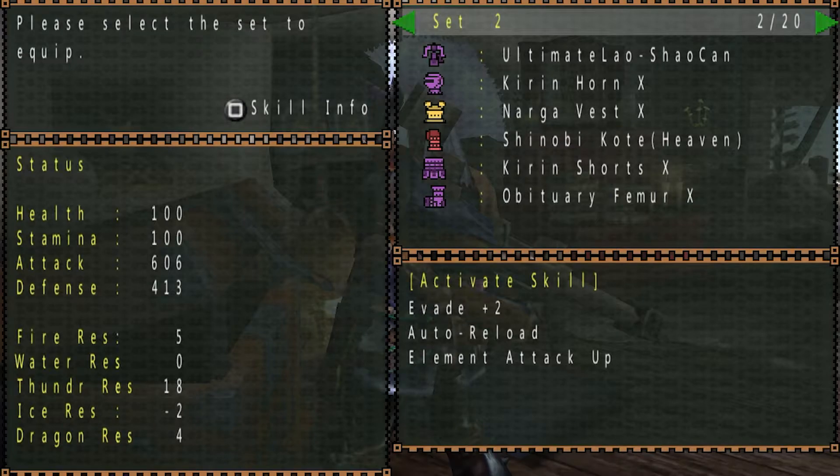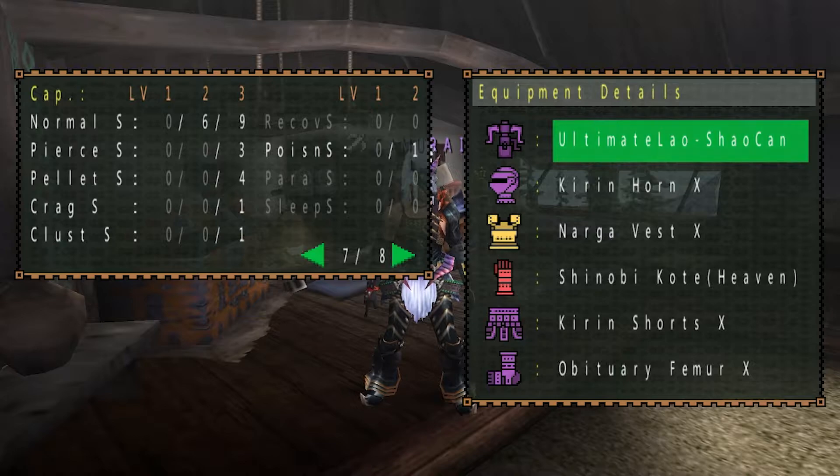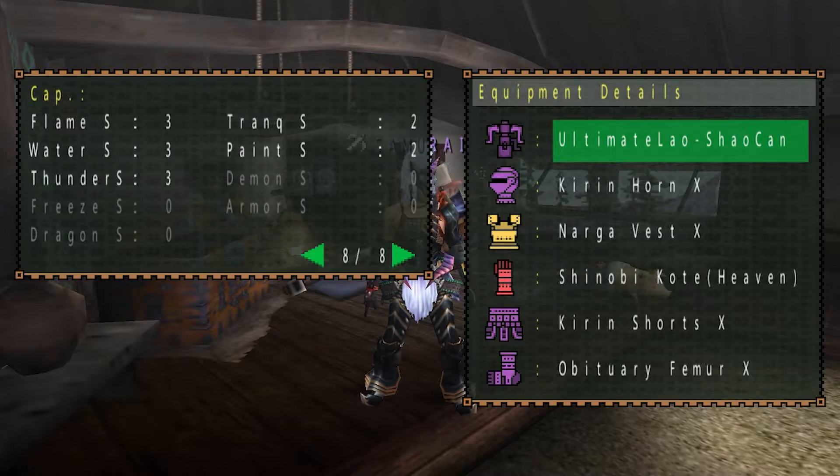Taking a look at the weapons and armor, we have the Ultimate Lao Shan Cannon for the weapon. For the helmet we have the Kirin Horn X, that is the Blademaster version. We have the Narga Vest X, Shinobi Kotei Heaven for the arms. We have the Kirin Shorts X for the waist and the Obituary Femur X for the legs. We do have the power barrel equipped on our heavy bow gun, and the bullets it shoots are mainly level 3 shots for most ammos as well as normal level 2. The main attraction for the weapon is the flame, water, and thunder shot.